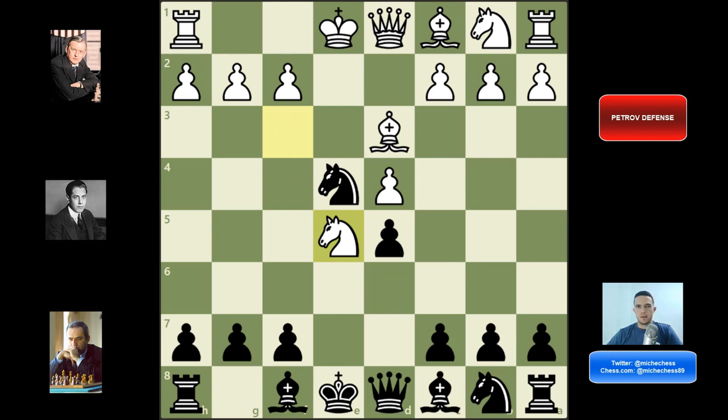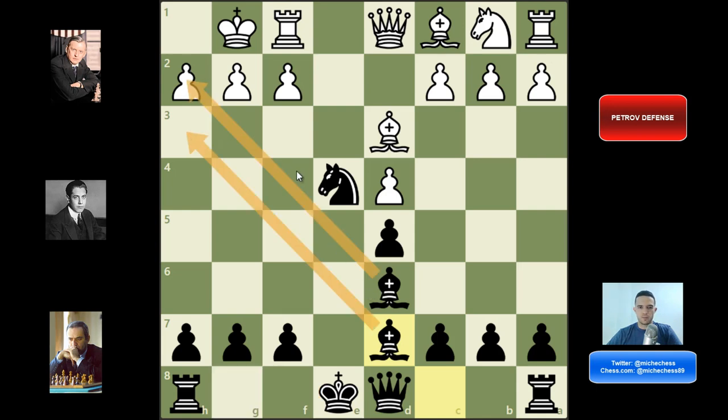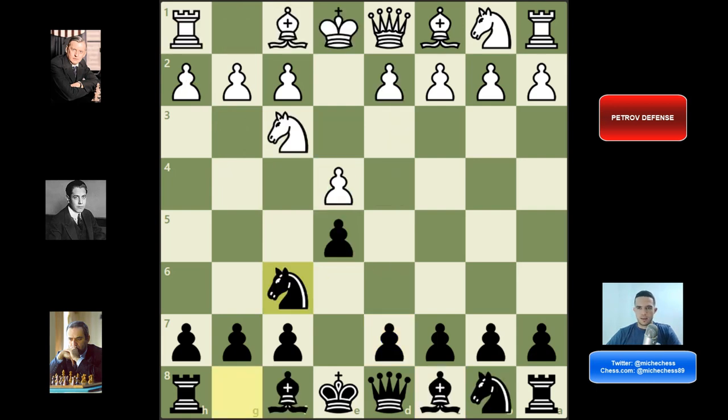There are some ways to play as black here, but bishop d6 is very normal and simple. Usually white castles at this point, and we can play knight d7, trying to get rid of white's central knight. After knight d7 they should trade, and then we play bishop takes d7. In general we're going to have a very playable middlegame. Maybe white is going to be a little better. Just make sure you castle as soon as possible — we have good pieces like the two bishops and the knight in the center. That's the Steinitz Attack.